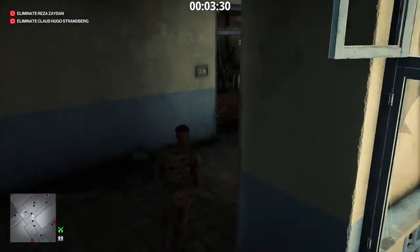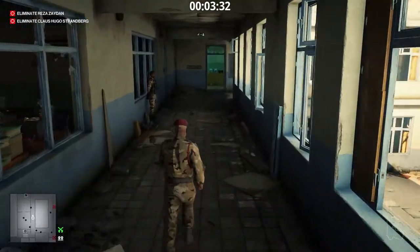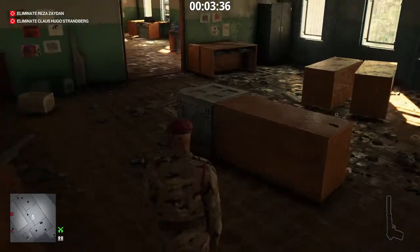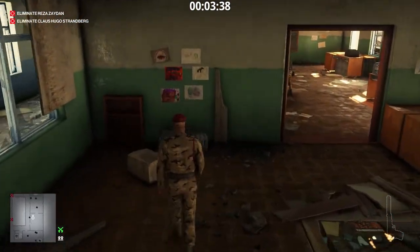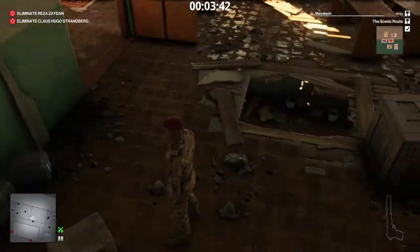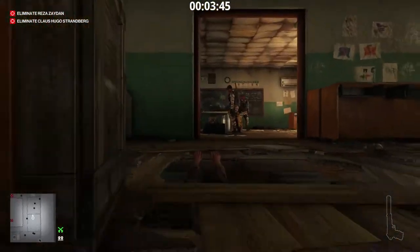To complete the challenge, the scenic route, we have to find a child's painting. We go to room 2B. Press right-click to zoom. There's nothing left to do in the school, let's get out of here.